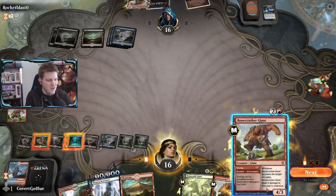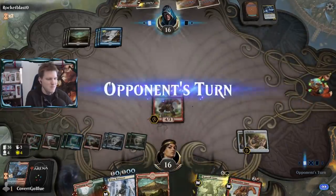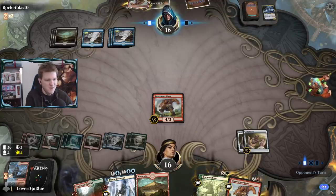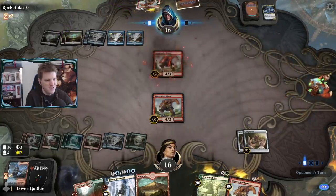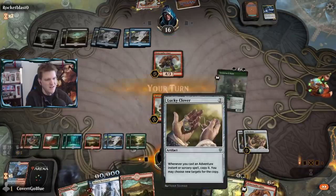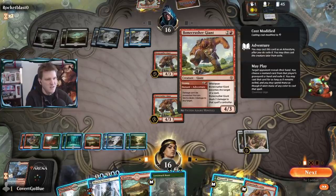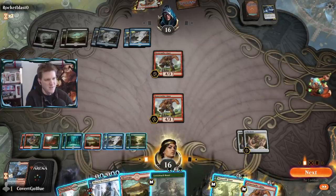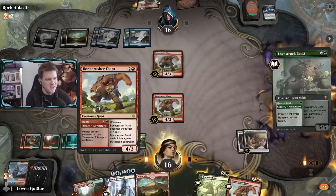Let's hold onto Brazen Borrower and send out this Giant - threaten the opponent with mediocre creatures. Good old Giant beatdown plan. Opponent plays their own Bonecrusher Giant from my deck - thanks, opponent. I've got a plan for that. We don't have to attack here; I want to Brazen Borrow it back to my hand. This does six damage to face but let's spend a turn gassing up.